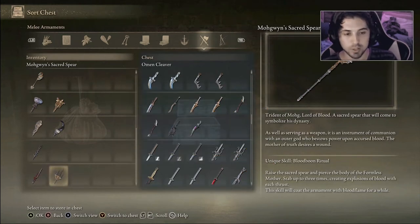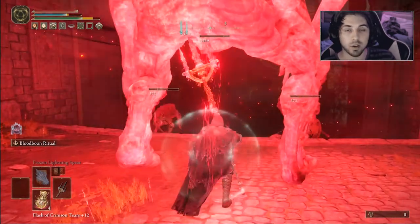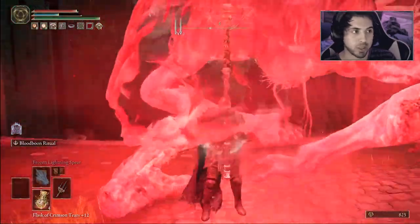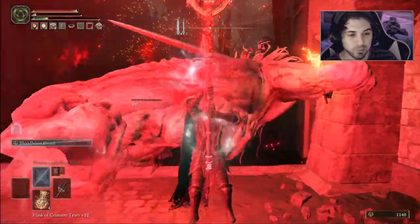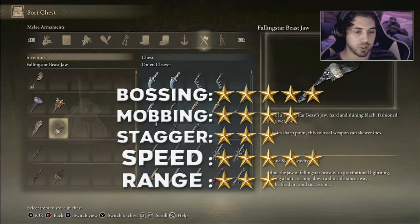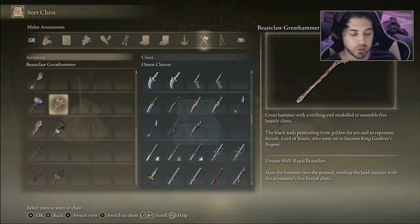The last weapon on the main list was the best one. Not only are trolls susceptible to blood loss, but I don't think I've ever seen a weapon that is not upgraded provide blood loss buildup as quickly as this spear did. I almost killed the troll without even really trying. The damage you can get from the blood loss alone is very impressive even without upgrades. Between this spear and the Falling Star Beast Jaw, these are definitely the top two strongest on the list.